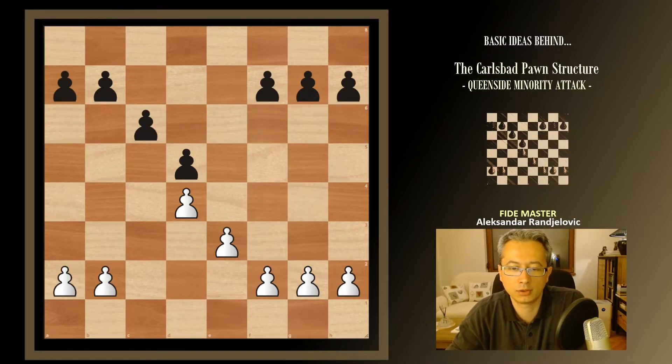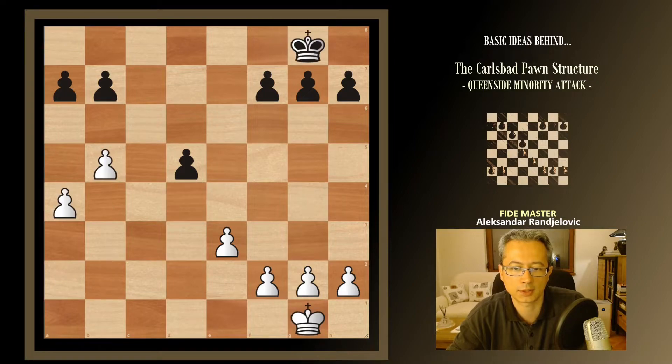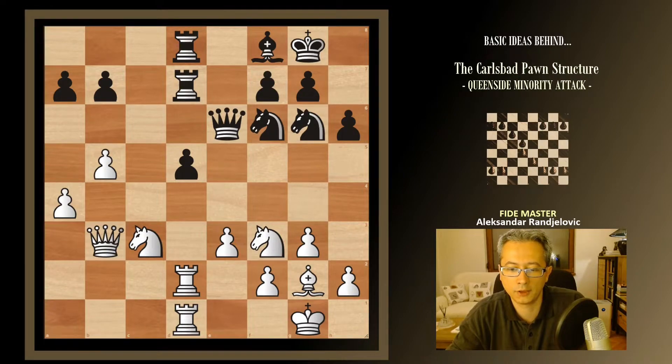Going back to the original structure again, we can also expect that after we challenge the black c6 pawn, black just pushes it forward. Once those two pawns are traded on c5 and black recaptures, what we get is most likely something like this. The pawn on d5 is a so-called isolated pawn, which may be seen as a weakness. The ideal for white in this structure is a position where almost all of white's pieces are hitting d5, with the bishop potentially joining the attack. Black is just trying to keep that pawn alive while white is putting pressure — obviously a serious advantage.